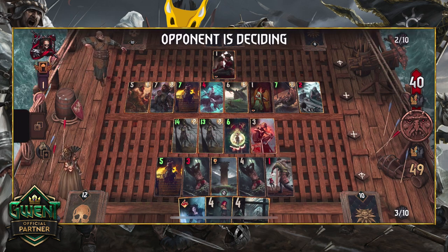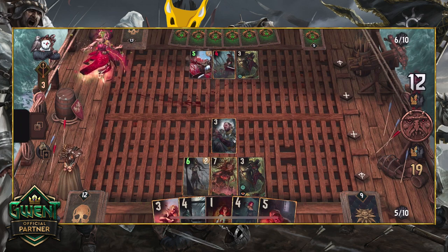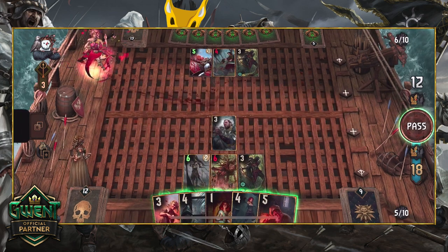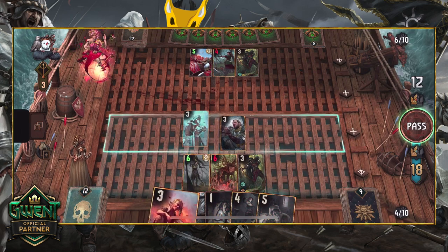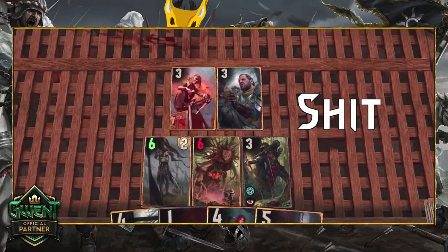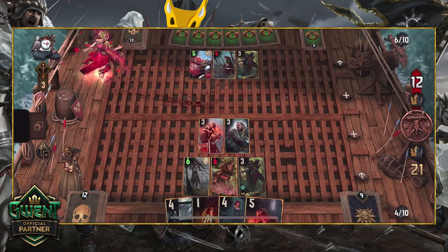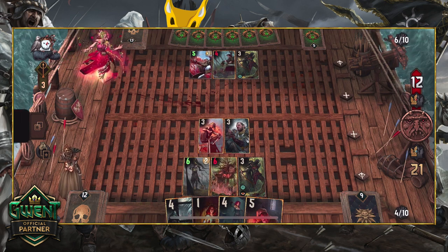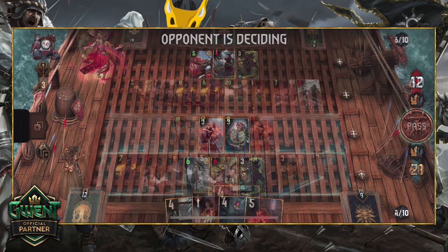With Angulem you can copy these scenario cards with impunity. She remains a very high-risk, high-reward card however — if your opponent doesn't run artifacts, Angulem still does nothing. But if you do manage to copy a scenario card, things start to kick off because of Assimilate. Aside from Angulem, the rest of this deck is a straightforward but still very powerful Assimilate-focused deck.